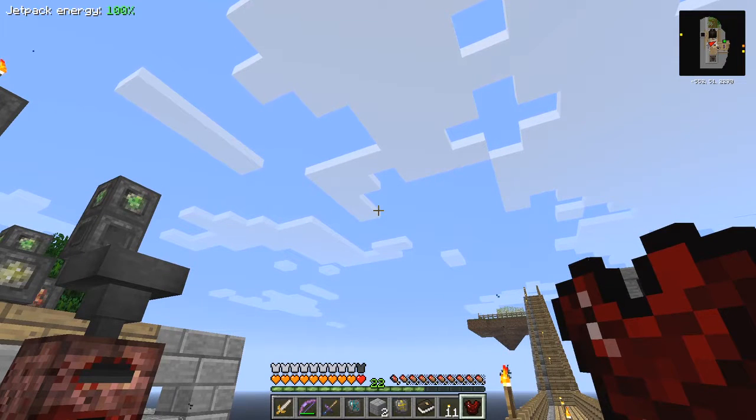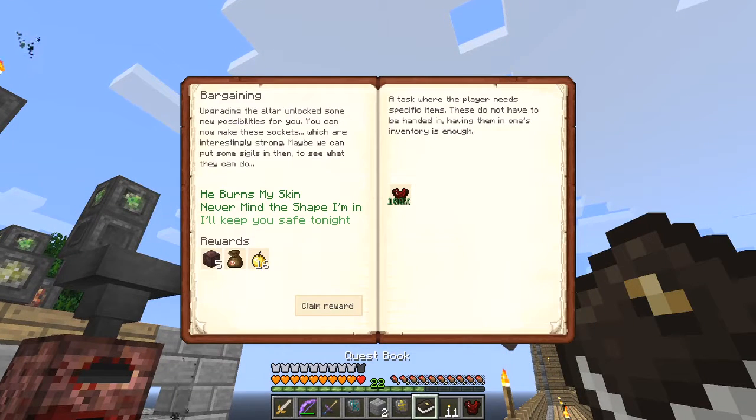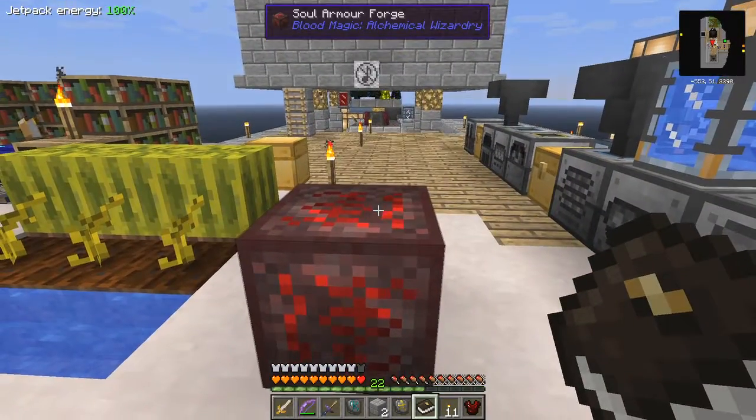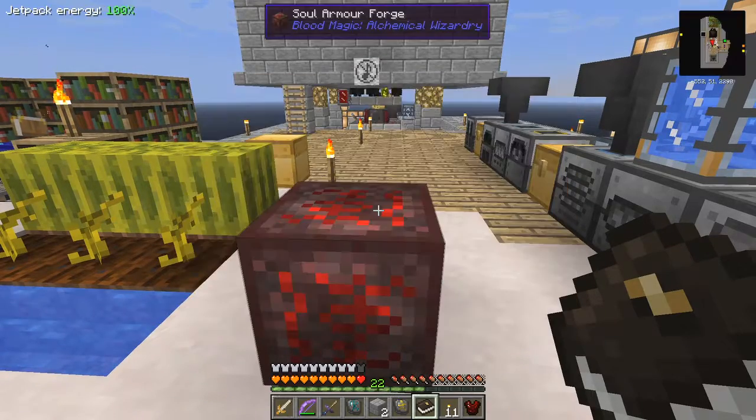Let's have a look at the quest book before I go and bind that to the network. I've done that, so now I can claim the reward. That gives me five more filled sockets, which of course I can then use to make a helmet. Let's go and make the helmet.